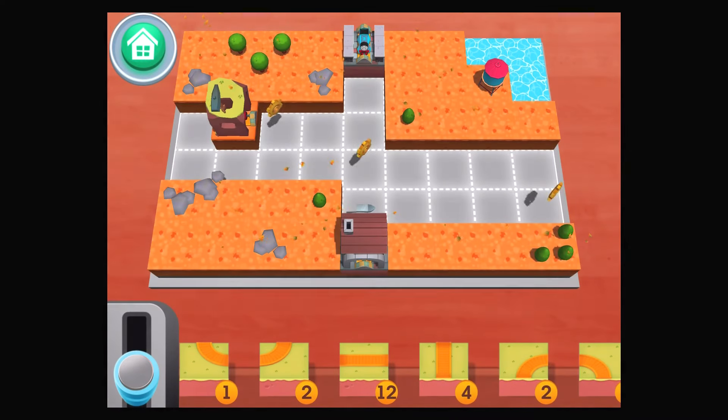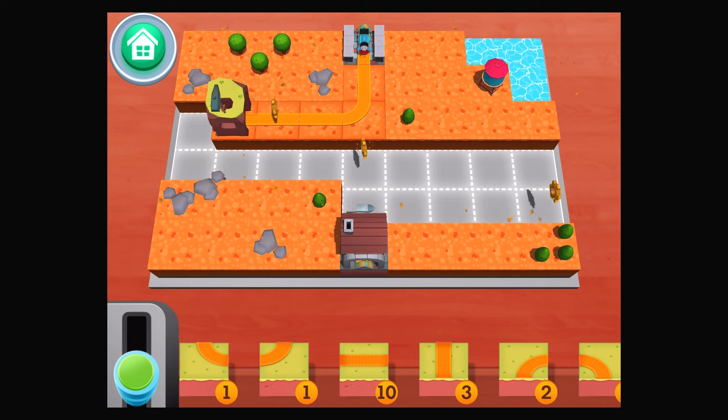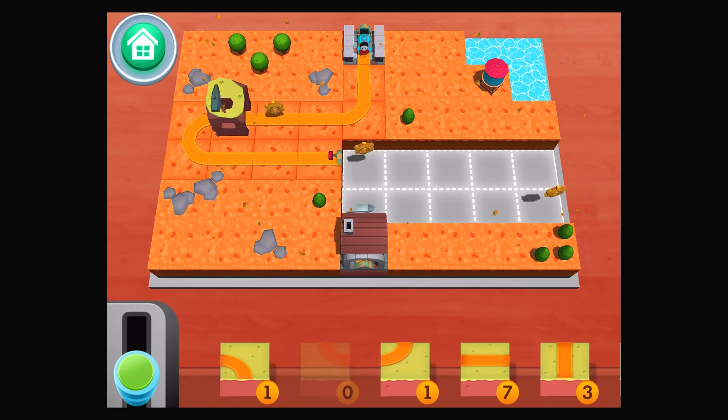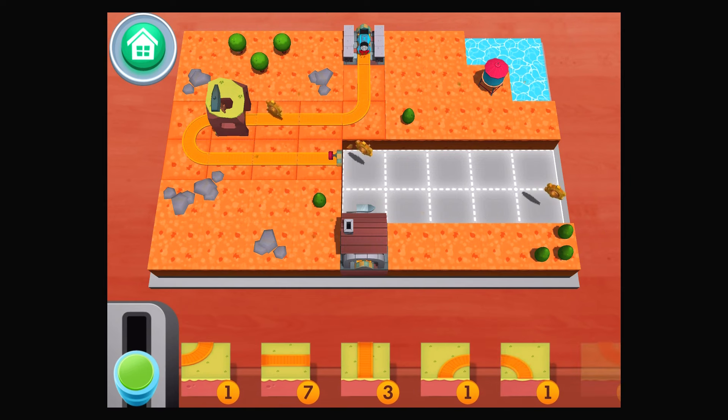The blacksmith could probably use Thomas's help to bring that ore to the workshop. Tap on the lever when you're ready for Thomas to start moving. Drag the correct tiles from the tray to the grid to fill in the missing tracks.